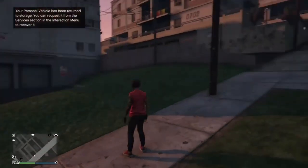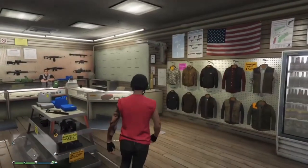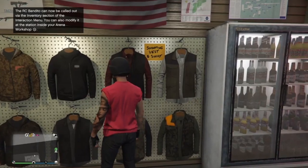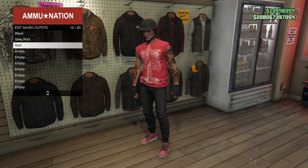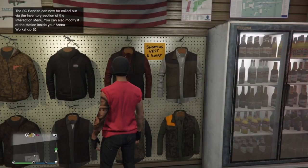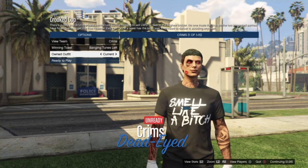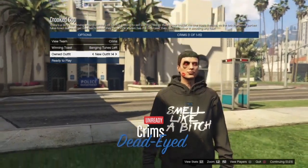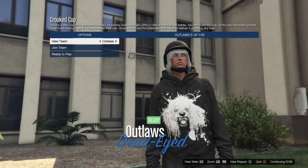Now once you load into the session, you want to go to the nearest clothing store or gun store and save the outfit. You can either leave the earpiece on or take it off. Go to your outfit and press left on the D-pad one time. This glitch does work for girl characters too, as you can see.